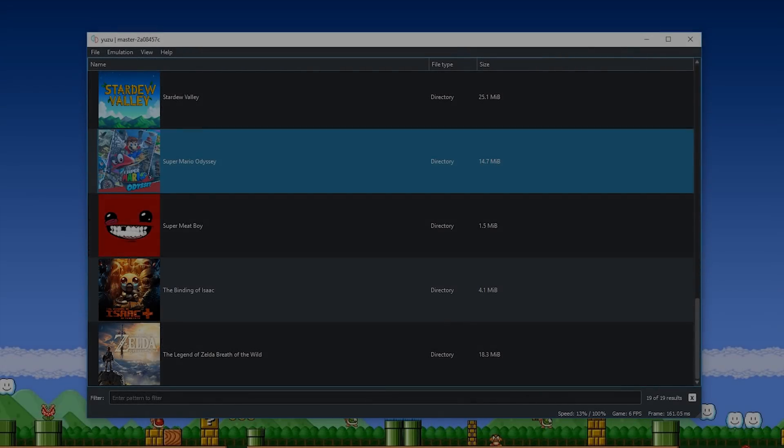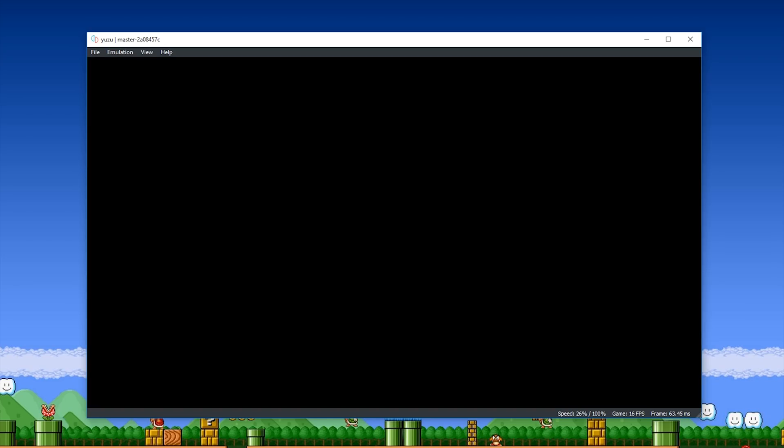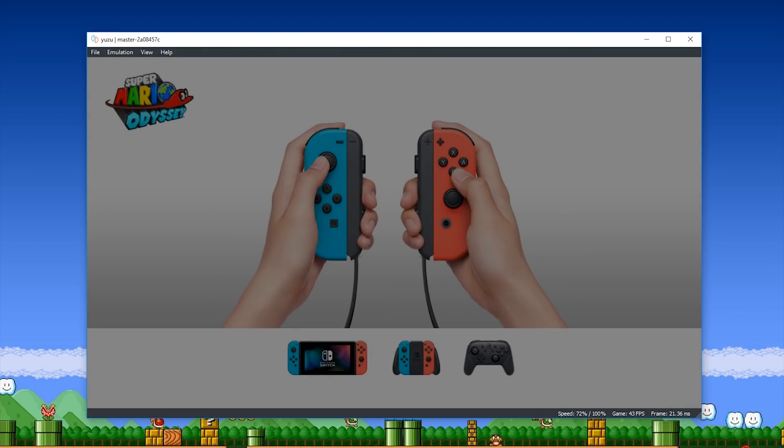Hey guys, what is up and welcome back to the channel. In this video we're going to be taking another look at what I would usually call a shocking change to Yuzu emulator, this Nintendo Switch emulator. But if you've seen any of the videos of its progress in the past few days, I'm just running out of words to describe how amazing its performance is and how amazing these new improvements we are getting daily are. This Yuzu build I'm currently using has some changes in it which actually might be in the latest Canary of Yuzu emulator right now.